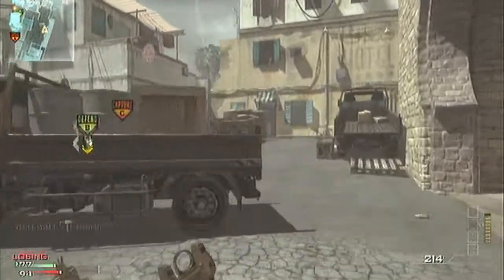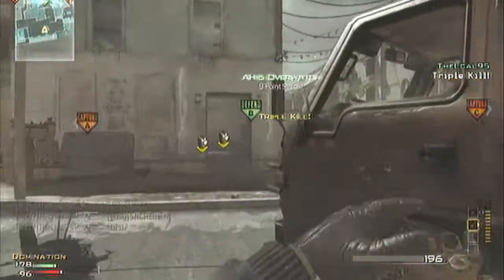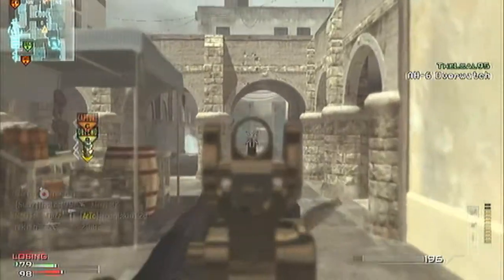This is my class: ACR with silencer and extended mags. Secondary is the MP9 with silencer. Semtex, port radar. Perks are Scavenger, Quickdraw, and Stalker.